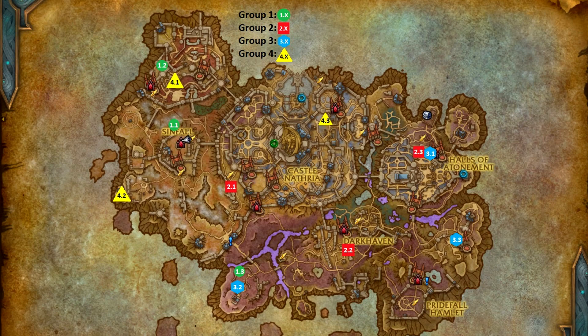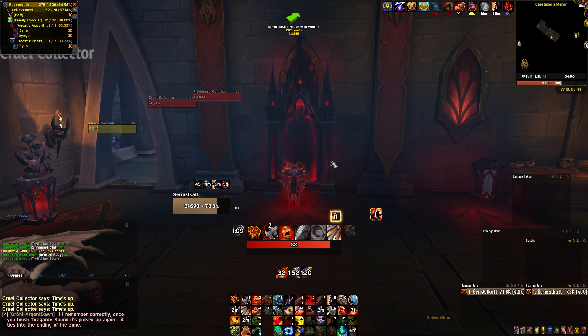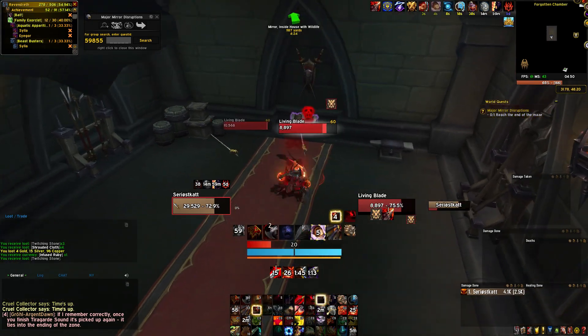The next day check if the same group is still active; if not, then check the mirrors close by again. Once you locate a mirror, simply click it using the repair kit, enter, kill the adds inside, and loot the chest.